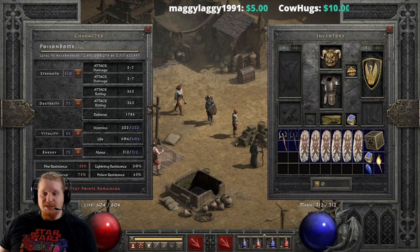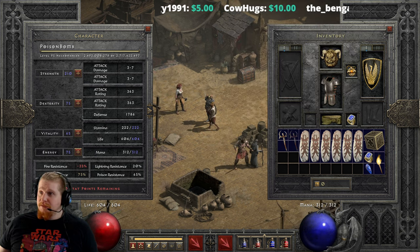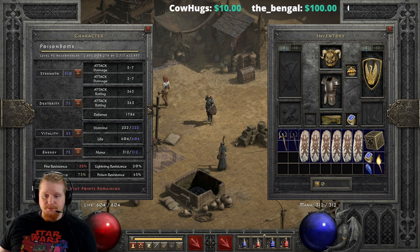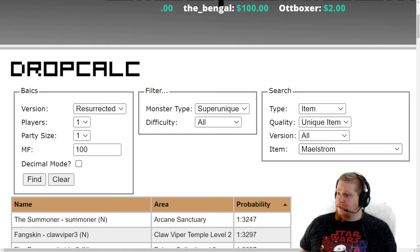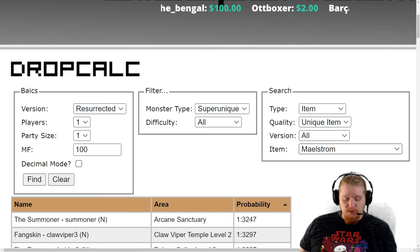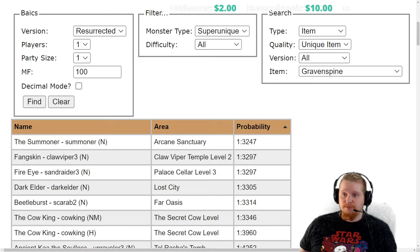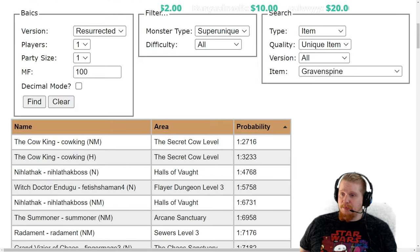Let's take a look over at Silos Pen and see where we could potentially find this wand and get an idea of our drop chance. The last one we were looking at was the Maelstrom, so let's look at the Grave Spine. Assuming about 100 magic find, which is fair for a level 20 item, we're going to look at bosses first.